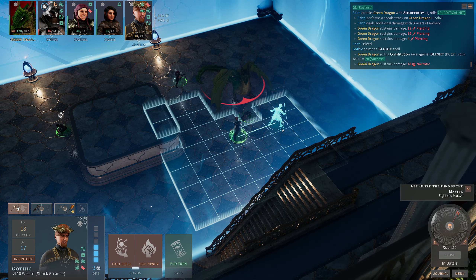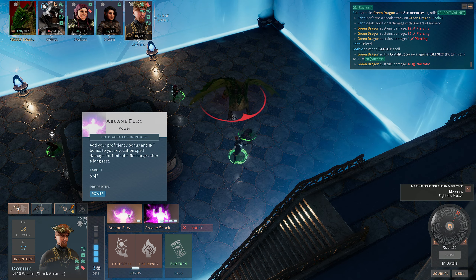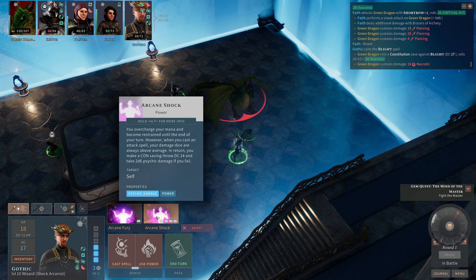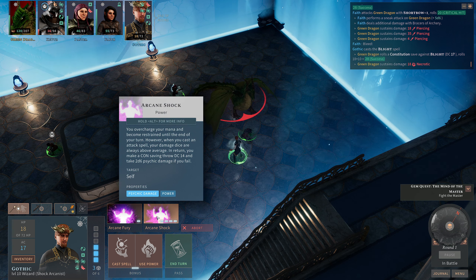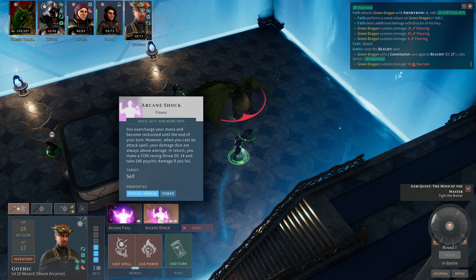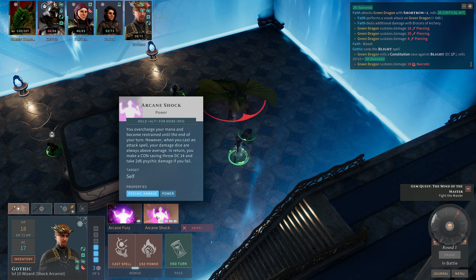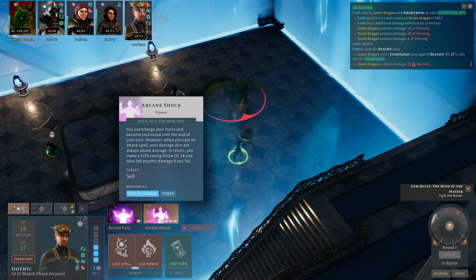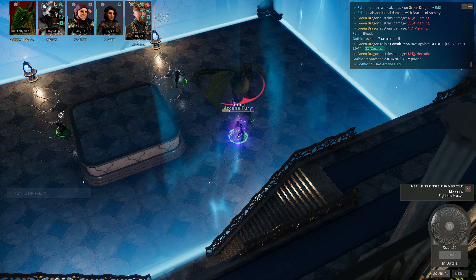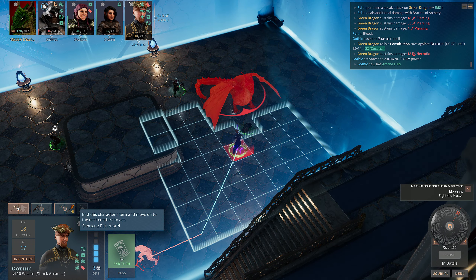It makes the save but still takes 18 damage. We definitely should have thought about doing Arcane Fury first - you overcharge your mana and become restrained until end of turn. However, when you cast an attack spell your damage dice are always above average. In return you make a con save at DC 14 and take 2d6 psychic damage if you fail. We may well do that next turn. Let's do this this turn and hope that we don't die in the interim.